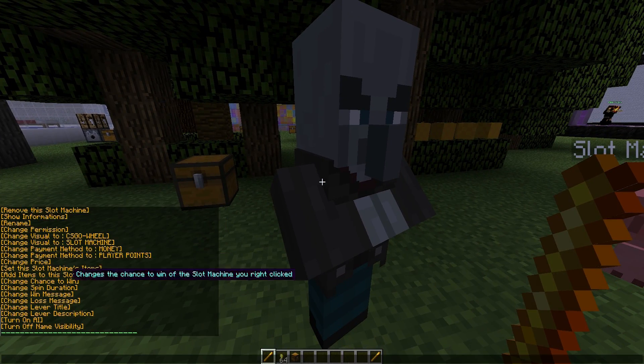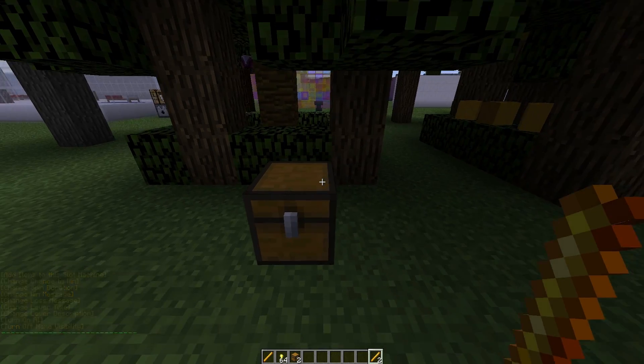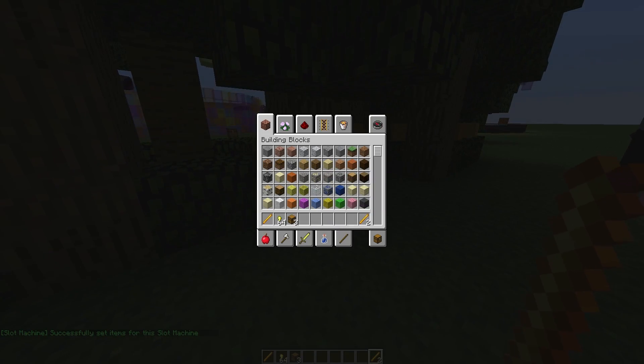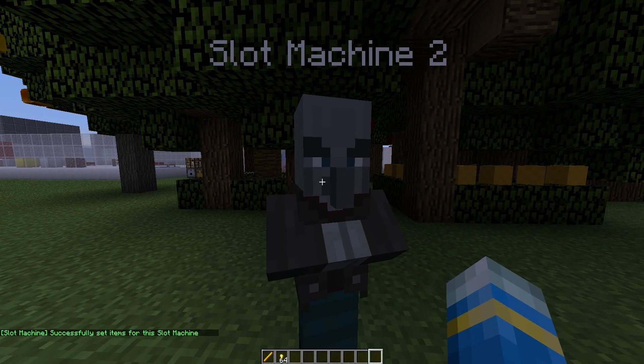We need to put in all the items we want to be available to win. Go to where it says 'Set Slot Machine Items', click that, and you'll be given another option. Right-click a chest — it will be destroyed — and then the items have been set for this slot machine.